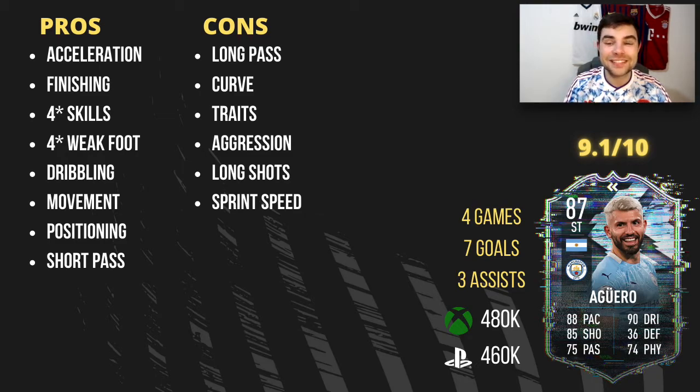I had his Team of the Season card last year and was quite underwhelmed by it. This Aguero did a good job, but unfortunately it's a 9.1 for me. If you want to do the SBC and he fits your team nicely for the next couple of weeks or months, go for it. But for me, something is still missing. Hopefully you enjoyed today's video — smash like, subscribe for more FIFA 21 content, and I'll see you in the next one.